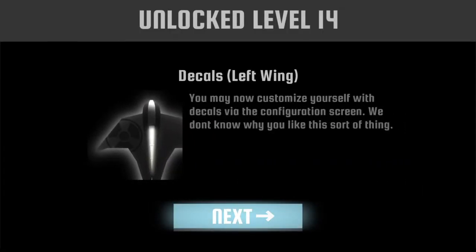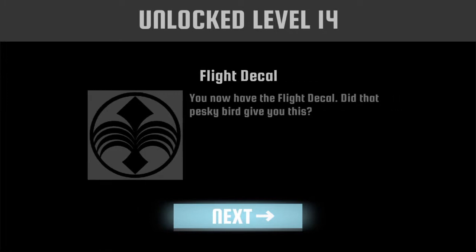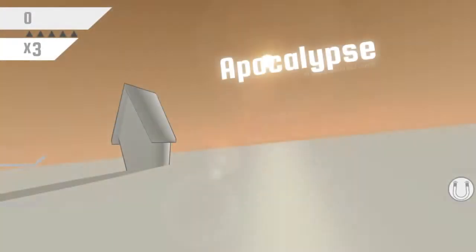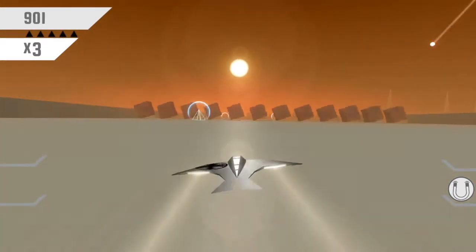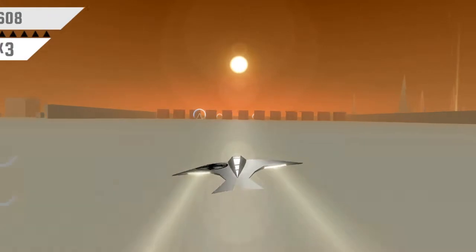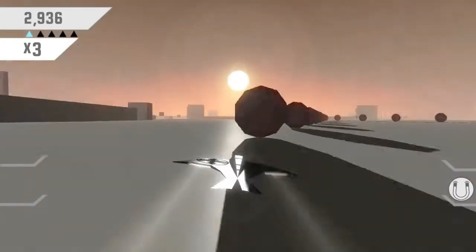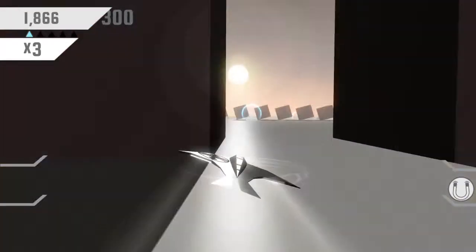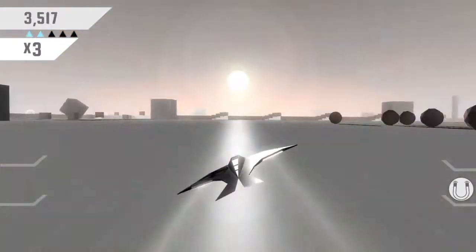I think I'm going to move on to apocalypse mode again, because that's actually really fun. Let me customize yourself with decals — I don't know where they are, but whatever. I'm going to move on to apocalypse mode. We're back into apocalypse mode. As you can see on my left wing, I've got a thing I've just unlocked, which is quite distracting. I don't know whether you actually go faster as well.